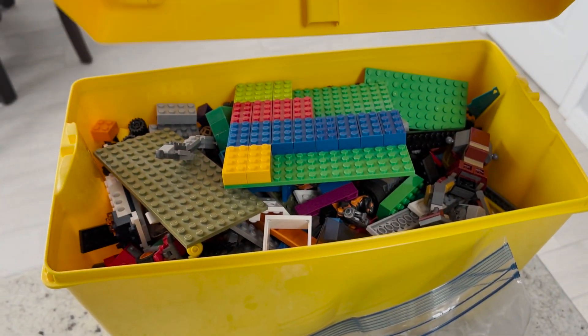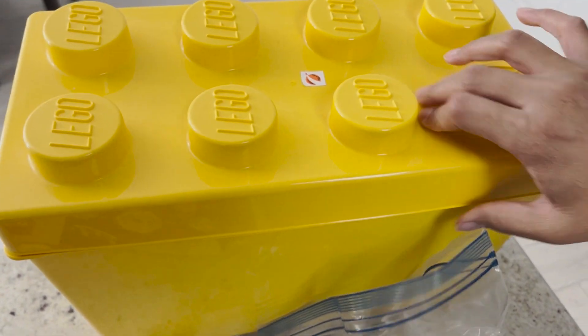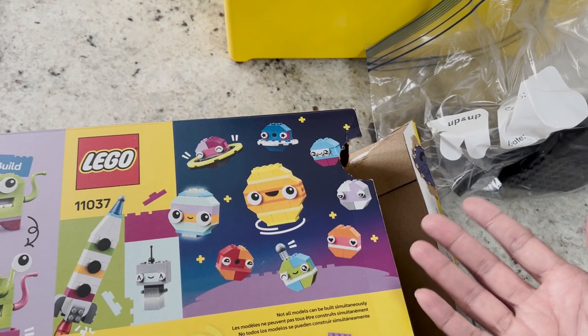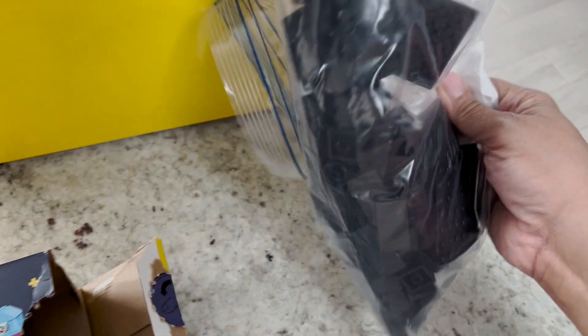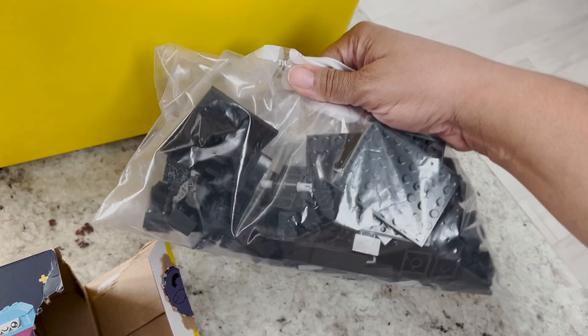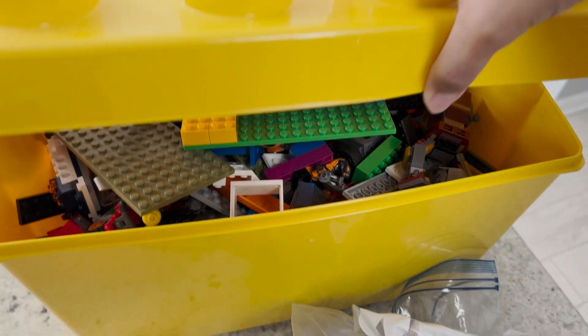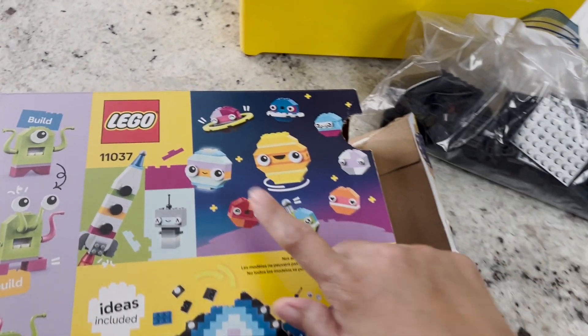I also brought Munch's LEGO bin because we are going to do some customization. There's no stand or anything to display them, so I brought some of these black pieces from our LEGO planet cards that we made. We're going to use some of this and maybe some fairy lights. So are you ready? Let's get started.